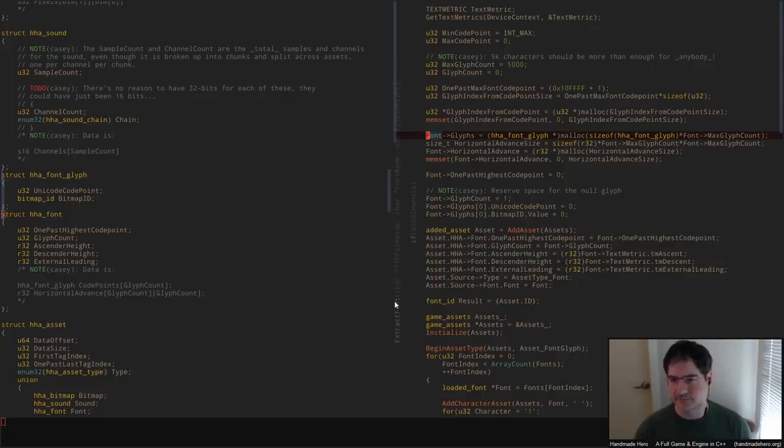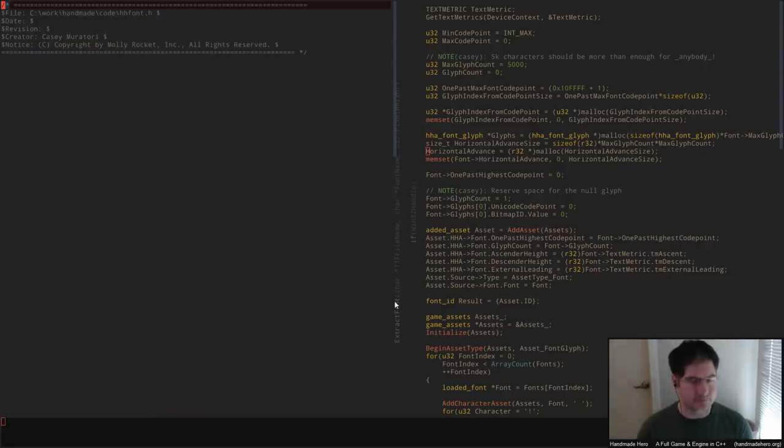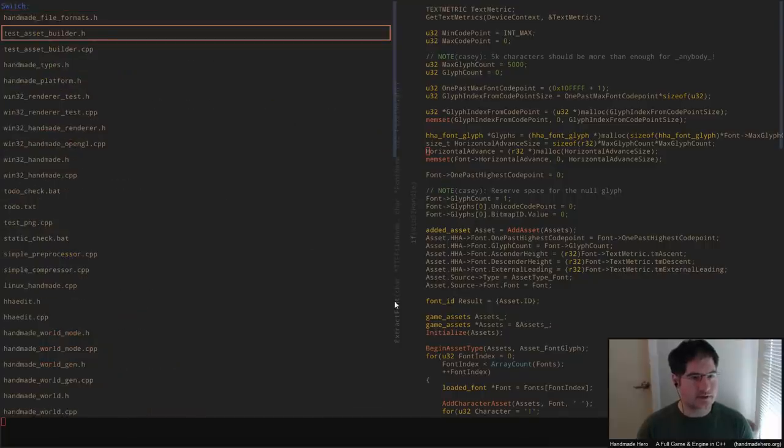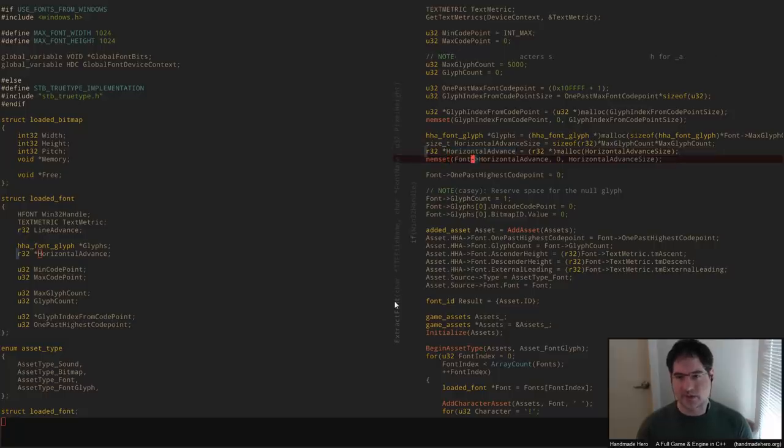The glyphs would go here — that all seems fine. The max glyph count is fine. The horizontal advance is fine. All of this is fine. So the glyph count — as it turns out, we want to start at one, with the initial stuff cleared. It looks like then we're going to start filling out the basic asset data.